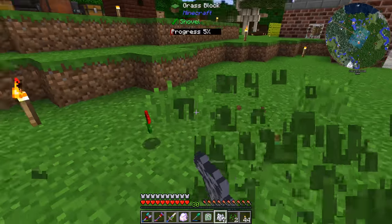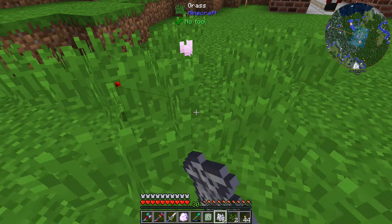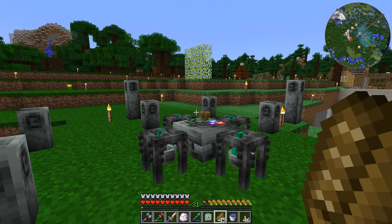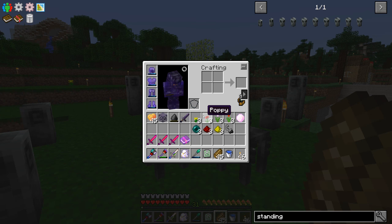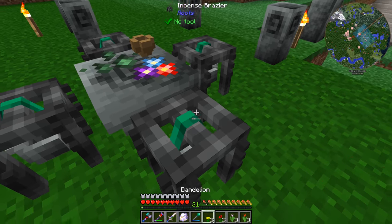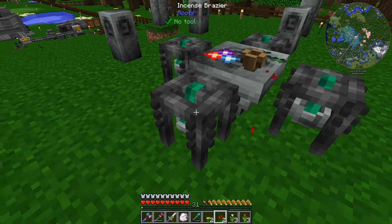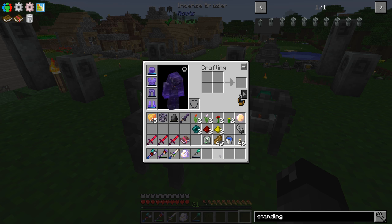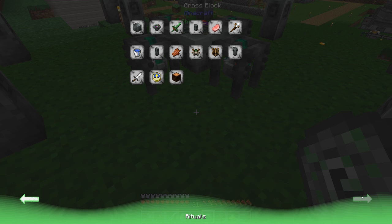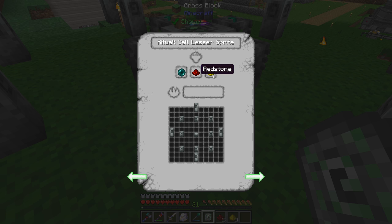I bone mealed the grass for a while and collected enough for three of four different flower types — that should work. We have to put one of each different flower into the incense braziers. We'll place one in each like so. Then we need to place an ender pearl, redstone, and glowstone on the appropriate stones. Let me double check — yes, ender pearl, redstone, glowstone. So we're all good.